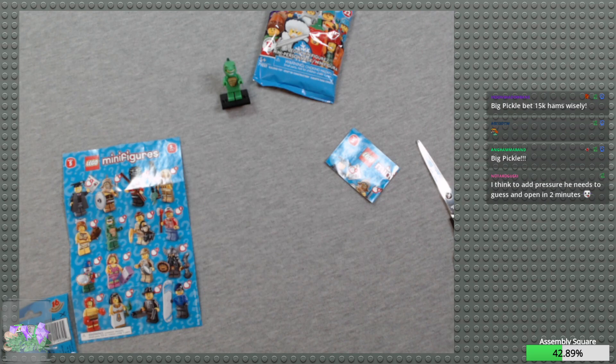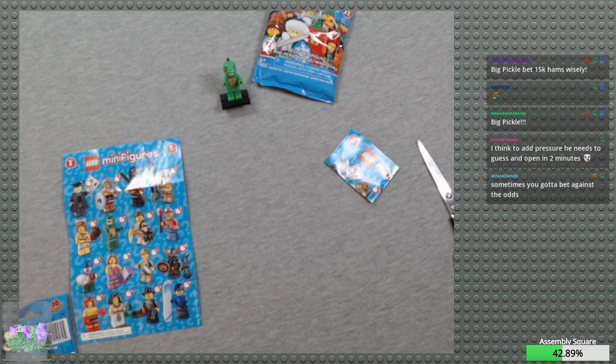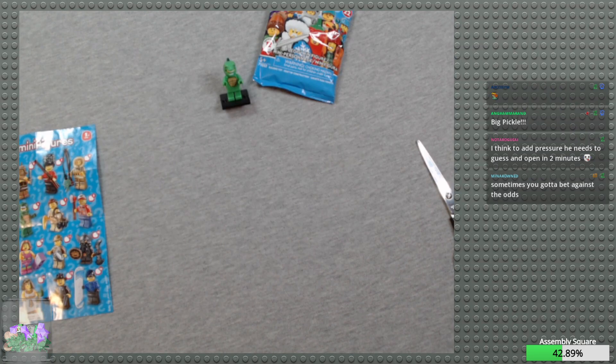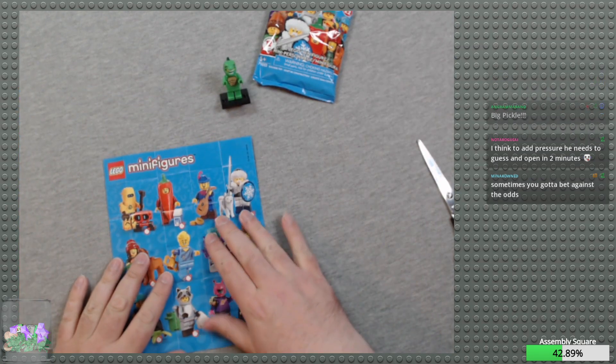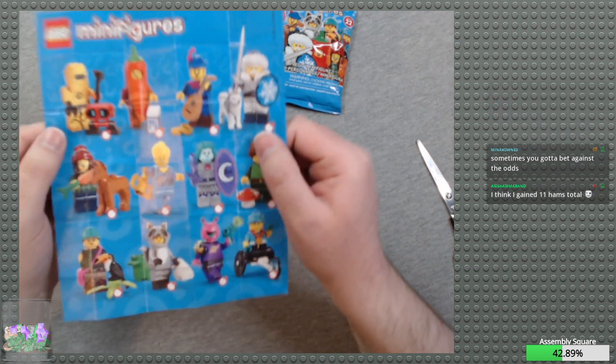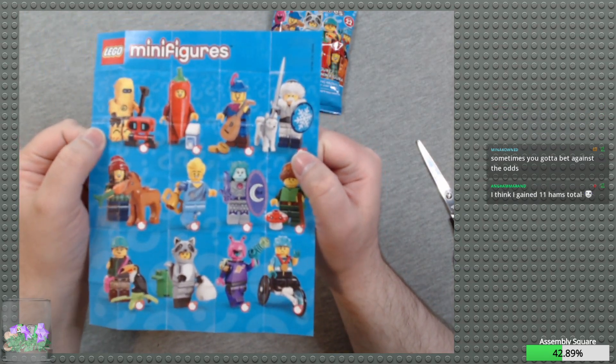What was the summary on that? Yeah — Abkodi and Hessen with the largest amounts there. Okay, so that is Series 5. Toss that over there. Next up we have Series 22. You think he gained 11 hams total? Yeah. I might be too good at this for this to work.